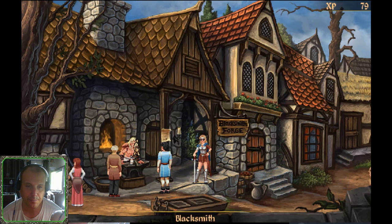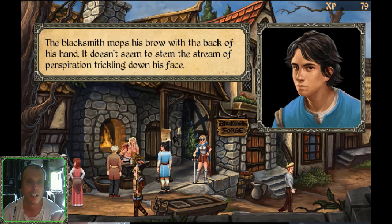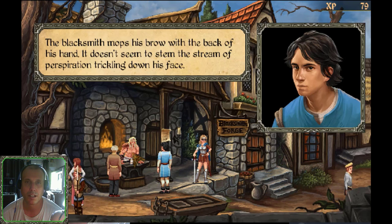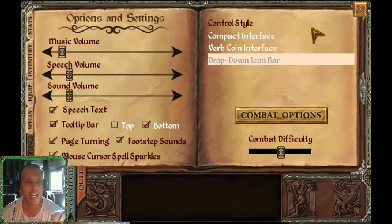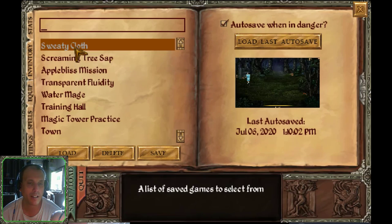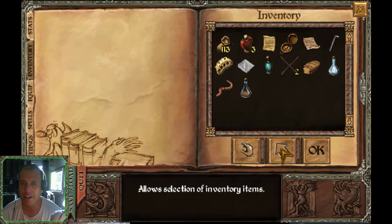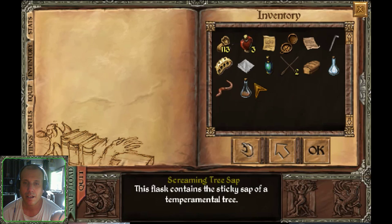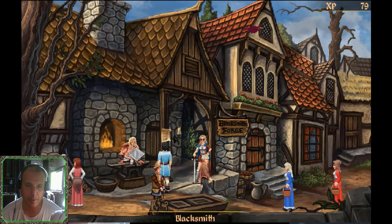Let's talk to this gentleman — the blacksmith mops his brow with the back of his hand, but it doesn't seem to stem the stream of perspiration trickling down his face. That's just what we need — save the game — sweaty cloth! I kind of knew this intuitively. You take the handkerchief and give it to the blacksmith.